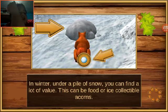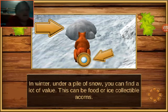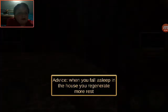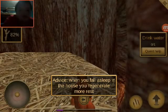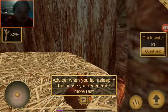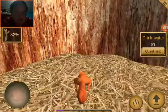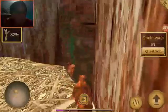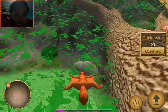In winter, under a pile of snow, you can find a lot of value — food, ice collectibles, icons. Okay, just wait. Here's some advice: when you fall asleep in the house you generate more rest. Oh yeah, I forgot you can't move. Look at this squirrel dude, he doesn't have a care in the world. Oh, he's a flying squirrel! Didn't know that.